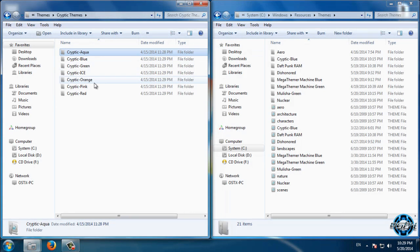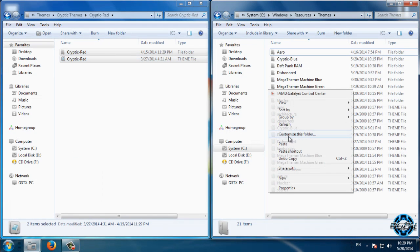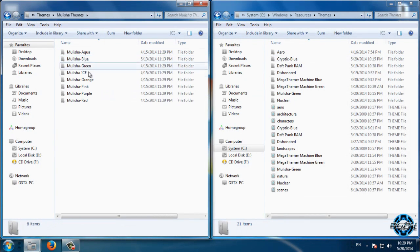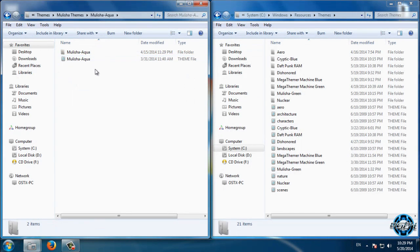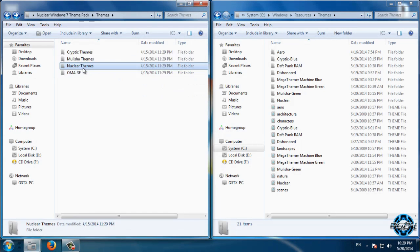We have Cryptic themes — choose any color you want. I'll pick red, copy it, and paste it into the themes folder. Now I'll go to Militia themes, select a different color to show you the difference, copy it, and paste it. And now we have Nuclear themes.